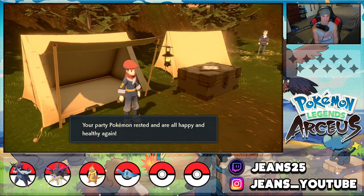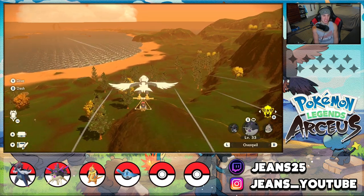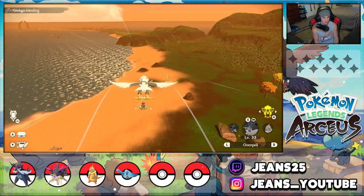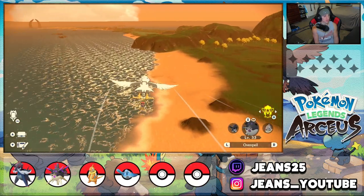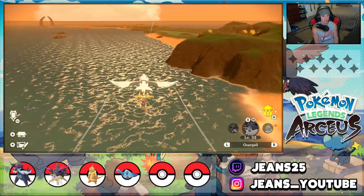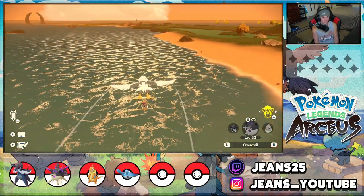Since I don't have the base camp set up all the way over there, I'm going to take my Braviary and fly as quickly as possible. I'm wondering if Braviary is the quickest or if hopping off and using Basculegion could be faster, but Basculegion also cooks. So I'll keep flying until Braviary runs out of airspace, then Basculegion comes out and we get surfing.